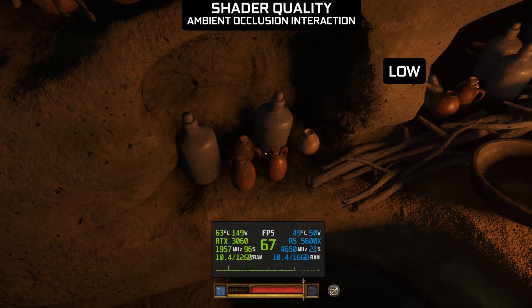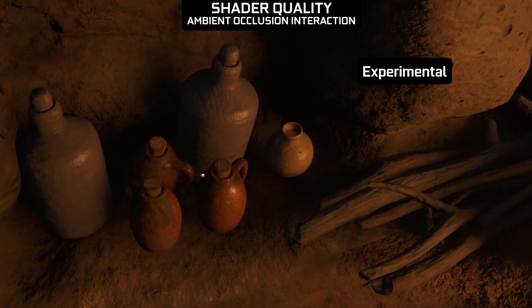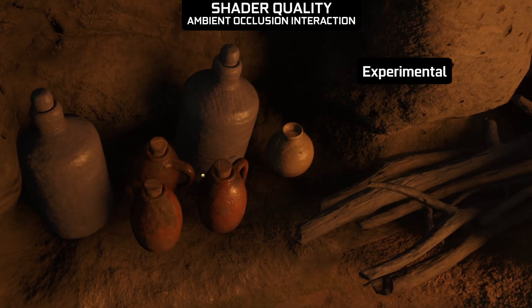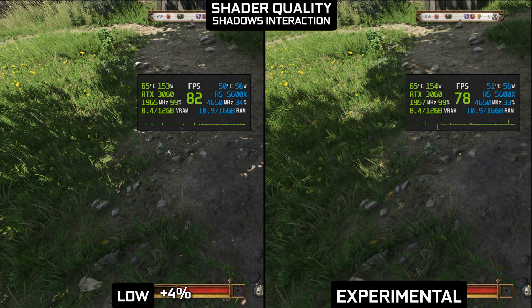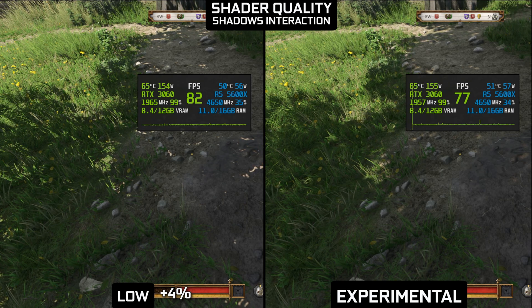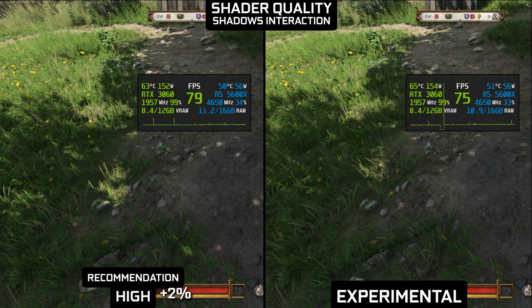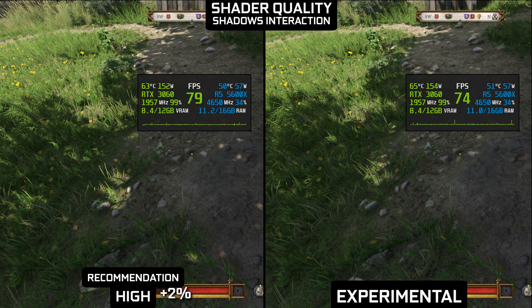Additionally, here you can see how shader quality slightly, but still, affects the accuracy of ambient occlusion. The last interaction I found is with the cascade shadows and some softening filter on it. That's why my recommendation is high, for a small performance gain and to preserve the quality of the various in-game effects.